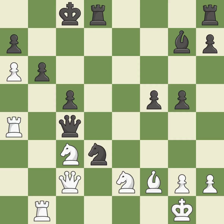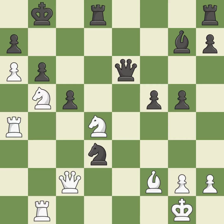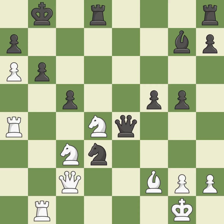This wins a tempo on a queen while developing a piece — it is ideal. This move puts the queen on a safer square; it is best. This poses a material threat — it is ideal. A knight is lost as a result of this — it is a mistake. That was a great move and very hard to find; it is brilliant. This defends the attacked knight — it is good. This secures a pawn; it is ideal.